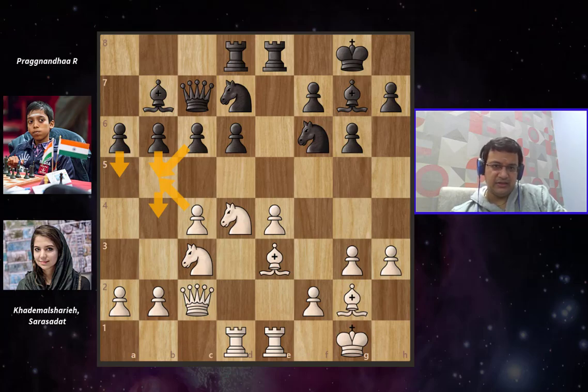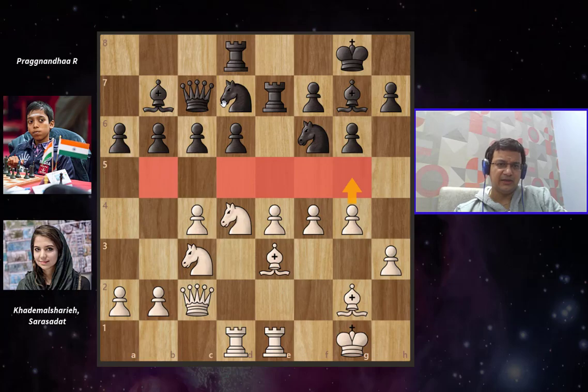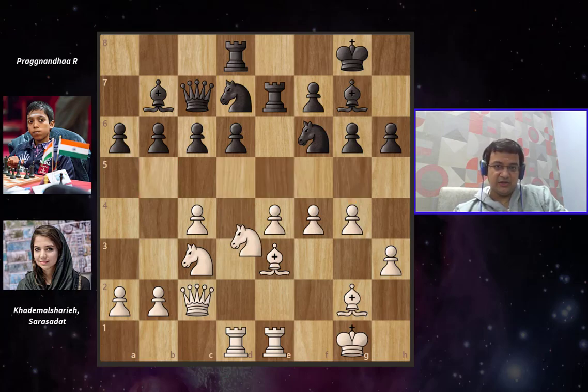White continues development on the kingside and grabs a lot of space by playing f4, and we have Rook e7. Black is not really wanting to double up rooks on the e-file but leaves options open. We have g4 grabbing even more space and also preparing the deadly threat of executing g5. White really controls a lot of space in the center — it's pretty difficult to play this position with black. The engine gives an equal position but a human would always prefer playing this with the white pieces. We have h6 preventing g5, and the knight drops back to e2, wanting to develop to g3 from where it could brilliantly control both f5 and h5 squares.